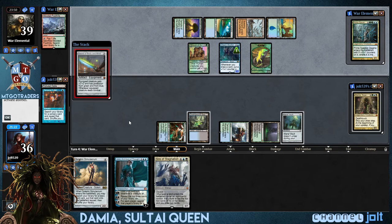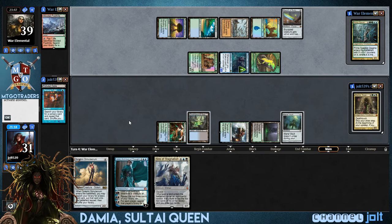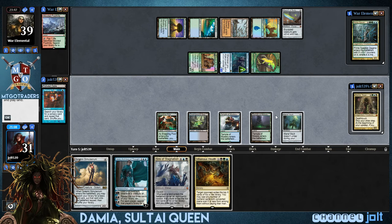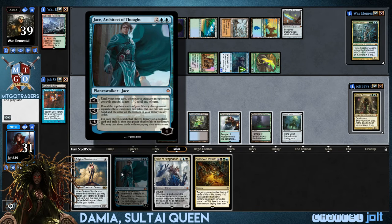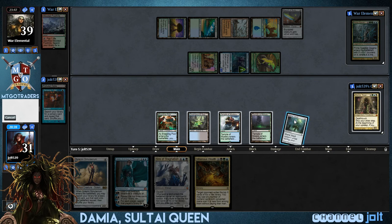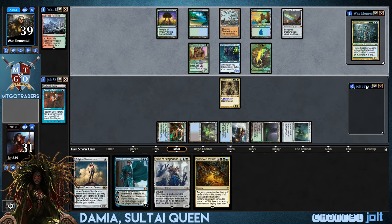We can go... ooh, we got a little sword action over there. We can get down Sire of Stagnation, but we don't have any lands to take advantage of that. We can go Solemn Simulacrum, the Sad Robot, and get into an extra land right there. Yeah, Mana Vault will always shake you down for anything. If we get down Damia, we're going to be drawing a bunch of cards. Let's go ahead and get into some Damia action, because we'll be drawing three cards. We'll go ahead and pass the turn. With Damia, we're skipping our draw steps, so we're going to cash in three cards right there.